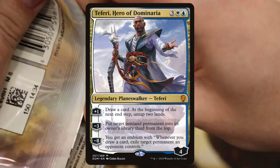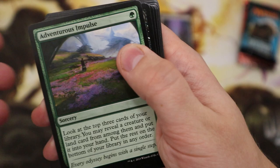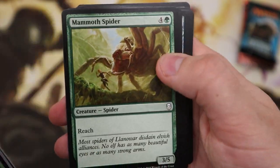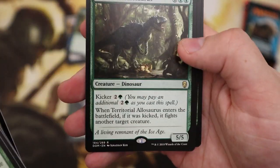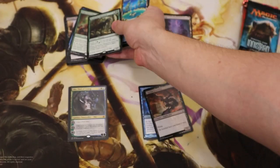Dominaria — let's look for that Teferi, Hero of Dominaria. Hopefully Teferi can take a break from being everywhere. I'd had a bit of Teferi overload unless I get him now. Territorial Allosaurus — not quite.